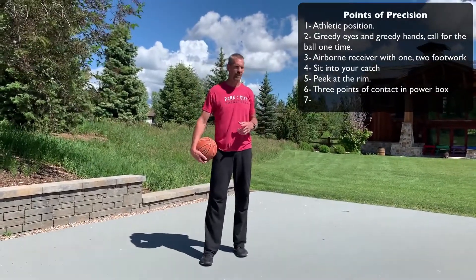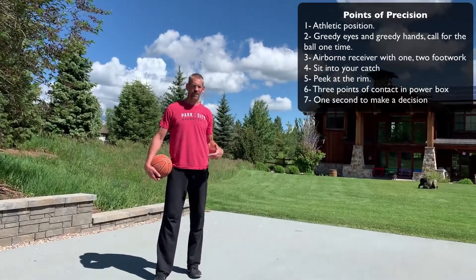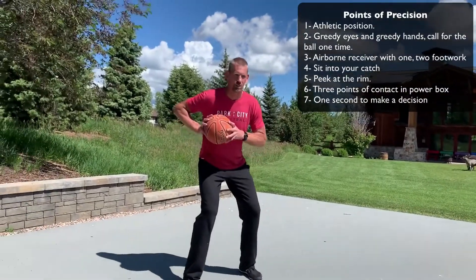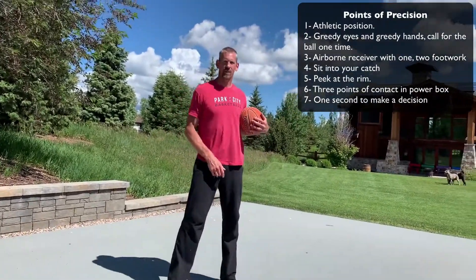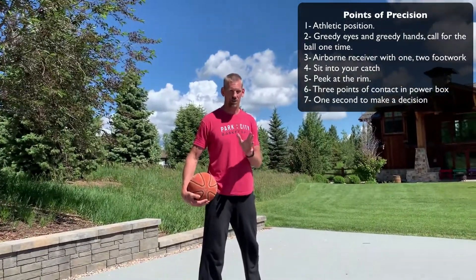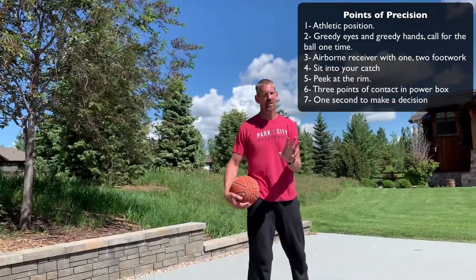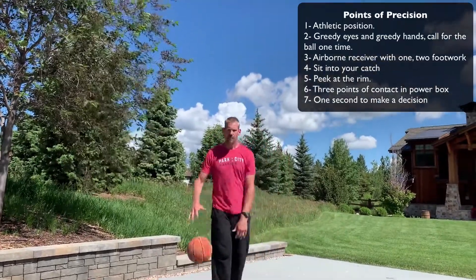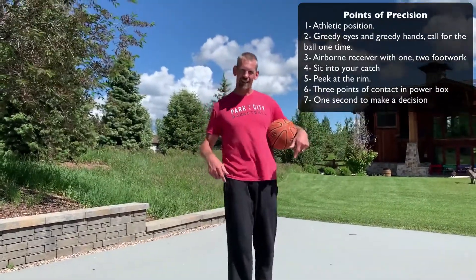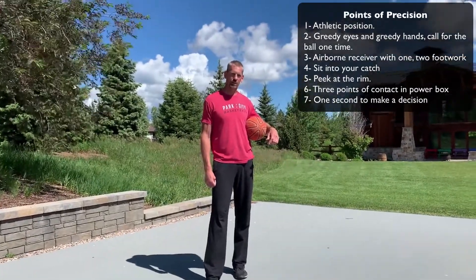Point of precision number seven is you have one second to make a decision. For younger players that's a little extreme — it might be more like two or three seconds. But if you're sitting there with the ball and you're not sure what to do, find an open teammate, move the ball. You get one second to think — your first job is to score, to be a threat to score. You want to explore your opportunities. But you only get one second, maybe two, maybe three — certainly not four or five. You certainly don't want to back-dribble and go one-on-one, because when one guy is doing that, all the other four guys are standing. And everyone's a bad basketball player when you're standing still.